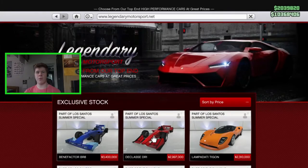Hello everybody and welcome back to Moldy Worm Gaming Channel, my name is Moldy Worm 41975. Today we're going to be customizing another one of the Los Santos Summer Special cars. In the last episode we looked at the brand new BR8 right here — it's an awesome vehicle we customized. Today we're going to be looking at the Declasse DR1.